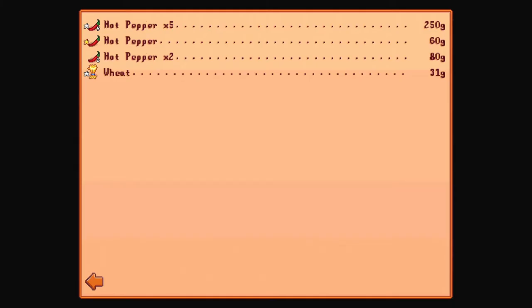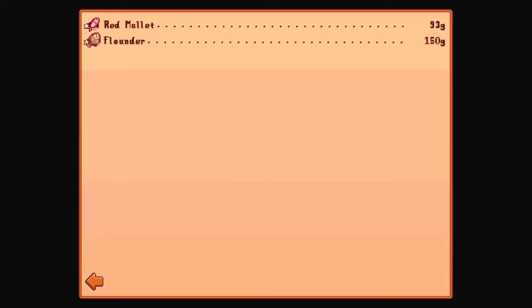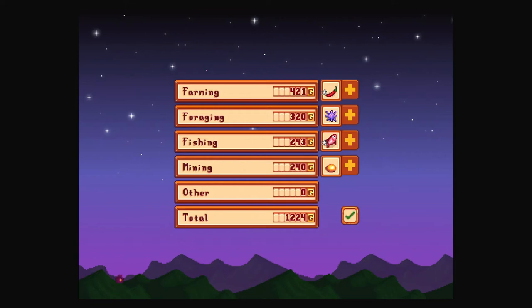Making good money again. Got some hot peppers. The wheat actually gained us 21 gold — it's not the best investment, but if you can make bread and stuff out of it, it'll probably be better. Sea urchins are worth 160 a pop. The red mullet and the flounder. The topaz were each worth 80. So we're making some money again, which is good.